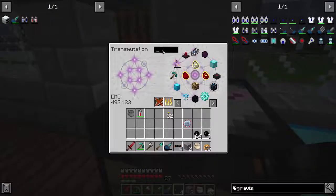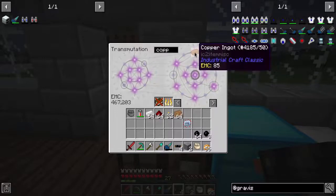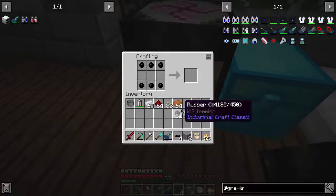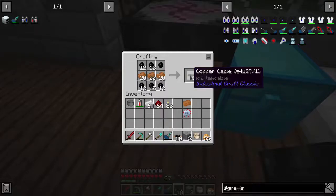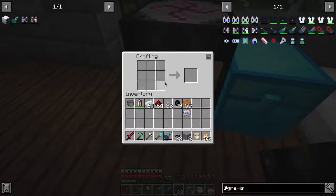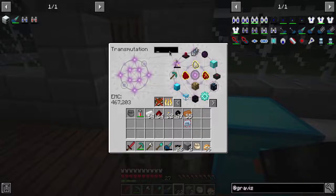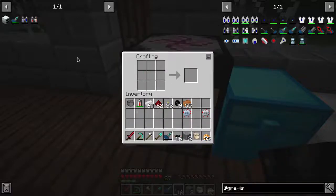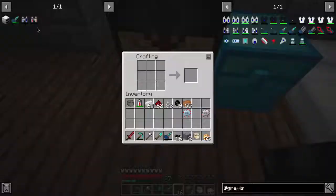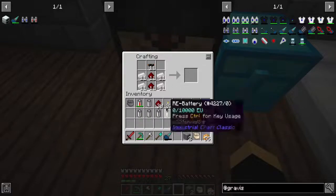I'll waste a little bit of power - I don't give a dang in that regard. Tin, redstone, we actually need some copper as well. Let's do that. Batpack - I need a refined iron. I'm going to need one of those. And we're going to need five re-batteries. One, two, three, four, five. There we go. And then to make a batpack it's going to need a tin ingot.